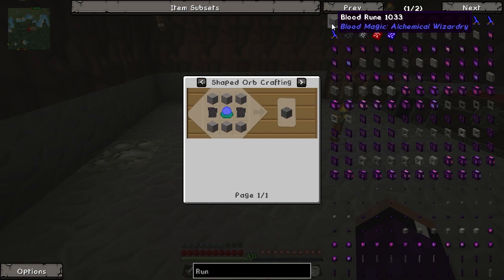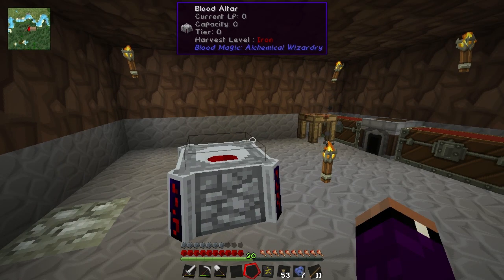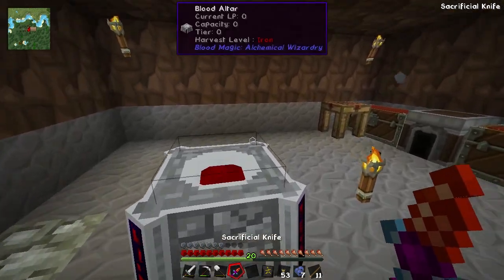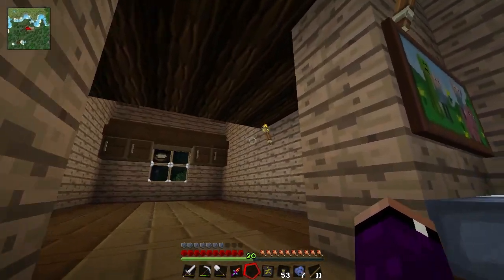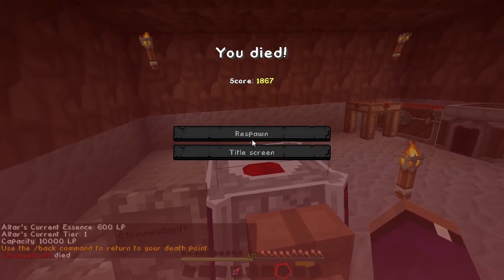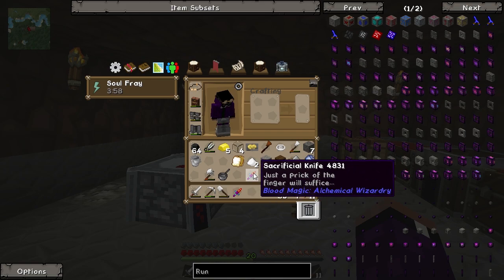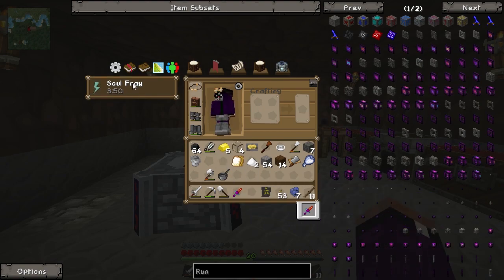To upgrade the altar you need rune blocks called blood runes - they're made with stone and blank slates, so we need a ton of blank slates. I'm going to make a bunch of these and cut to when I'm ready. Well, apparently I died - there was a server backup going on and I was clicking with my knife sacrificing life points and I died. There was some lag and I didn't realize my health was so low. On death it appears I got two sacrificial knives from my grave, so that's weird.